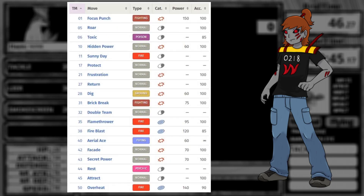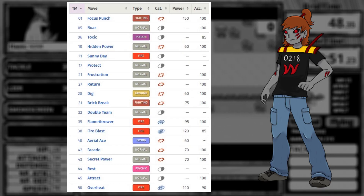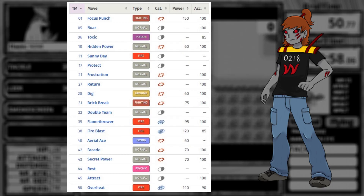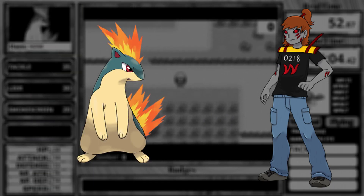Some notable TMs we can get include Focus Punch, Sunny Day, Return, Dig, Brick Break, Flamethrower, Fire Blast, Aerial Ace, Facade, Secret Power, Rest, Attract, and Overheat. So we don't have too much coverage — we get all the good fire moves — but at least we get a ground, a fighting, and a flying move for coverage. We'll see how that goes.